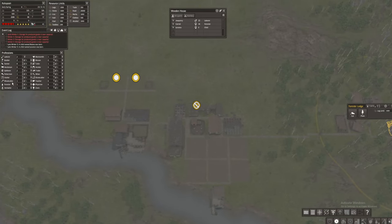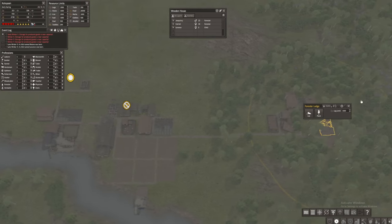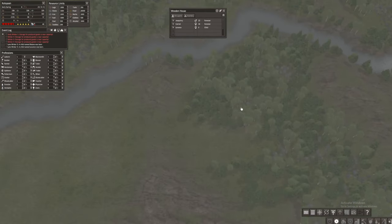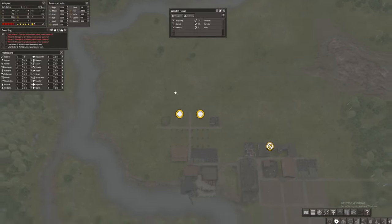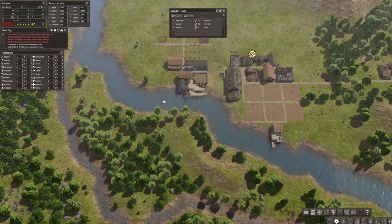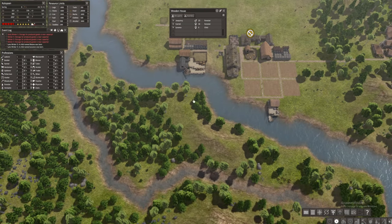I could do one more forester to give us a buffer on logs and trees, since we are slowly losing our trees on this side. I can also branch out here — maybe create a bridge so I can gather all the trees on this small island.